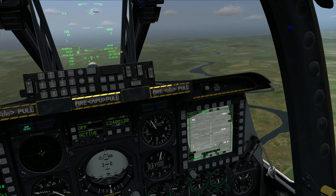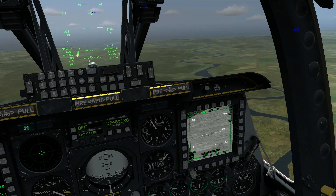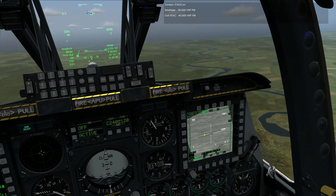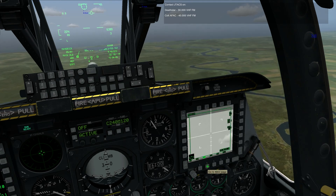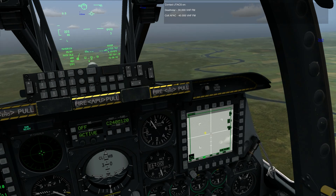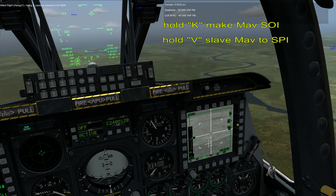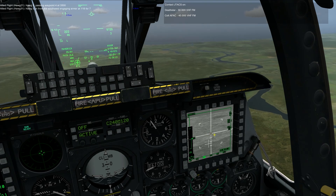But in this mission we don't need that, because we already have our waypoints on the targets. Now we can try to use our Maverick. We can slave it to the waypoint by holding down V — now it's ultimately aiming at our waypoint. Then we can tap V to zoom in.